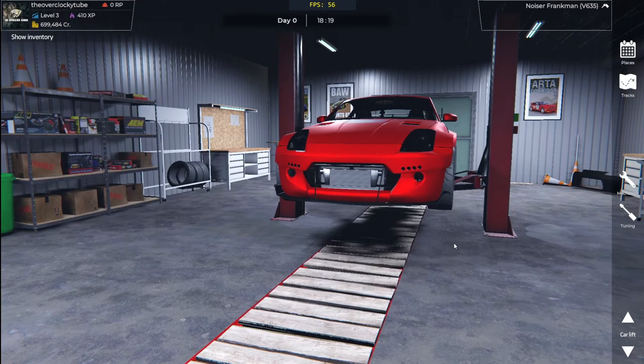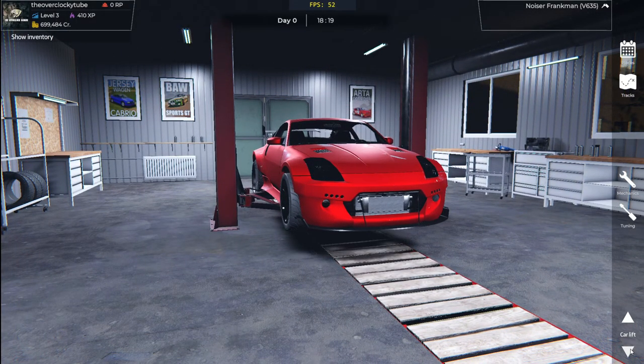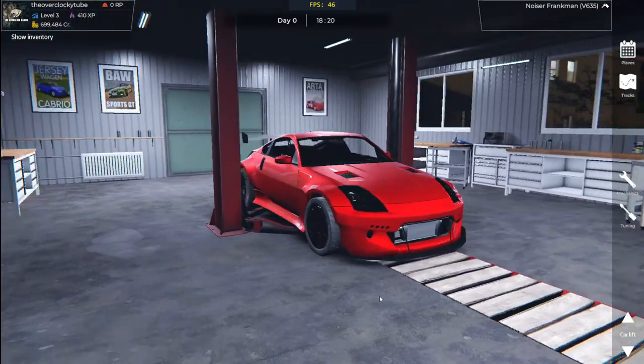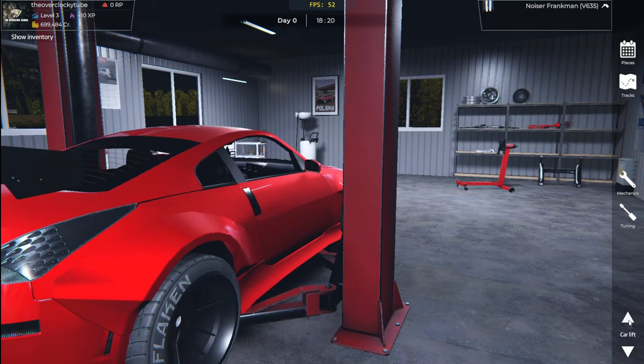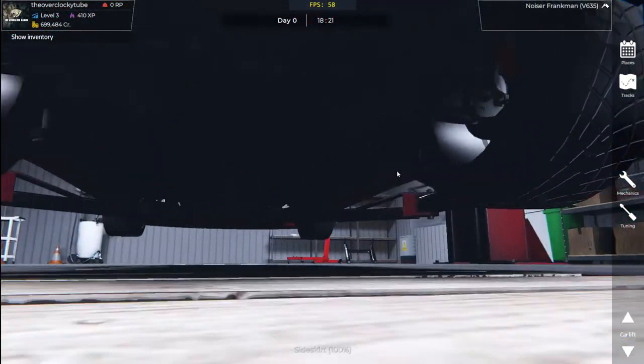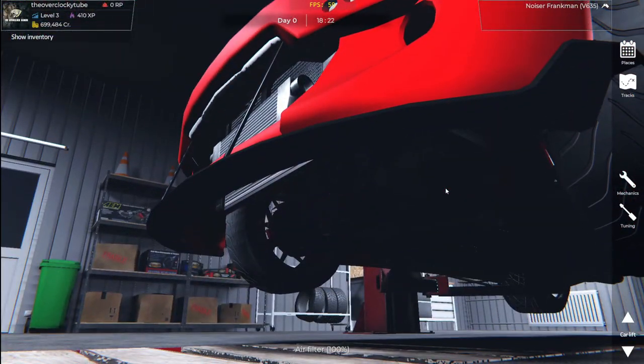Guys, we just freaking fixed the alignment to 330! We just fixed the alignment. Oh yeah, that looks good. Let's quickly set it down. Oh my word, that is so much better. Let's just quickly check the back. Now it's in the air — so it's aligned, and that's all that matters. I'm not really too concerned then. It's kind of cool — we can even adjust the steering rack.